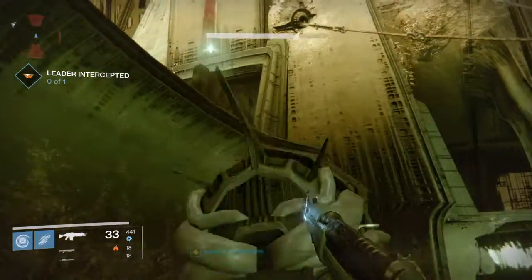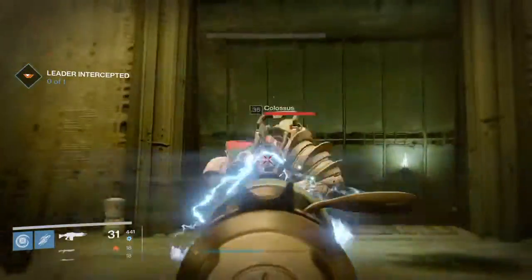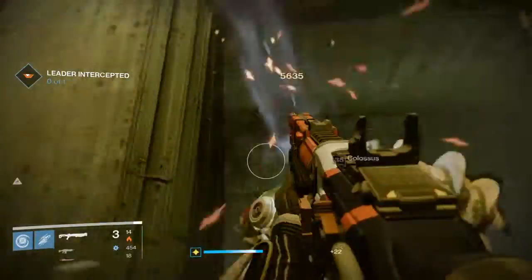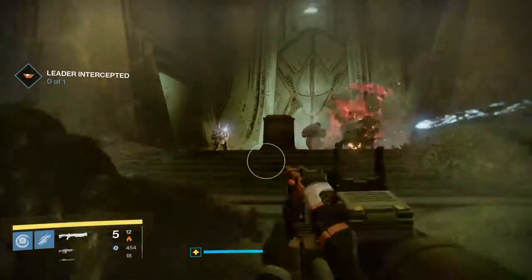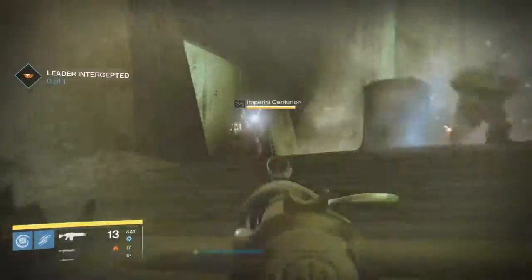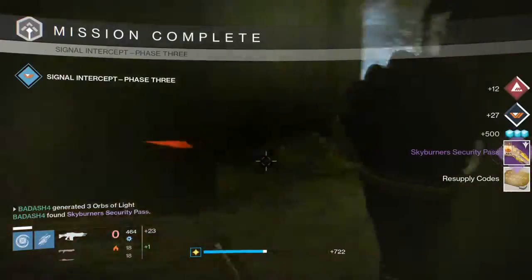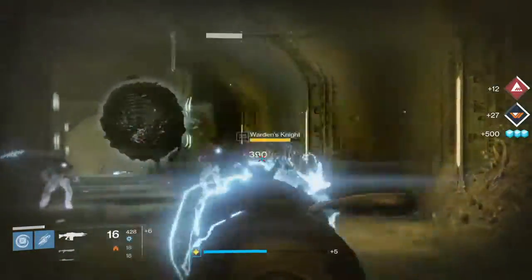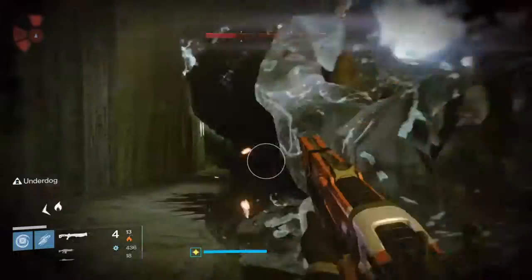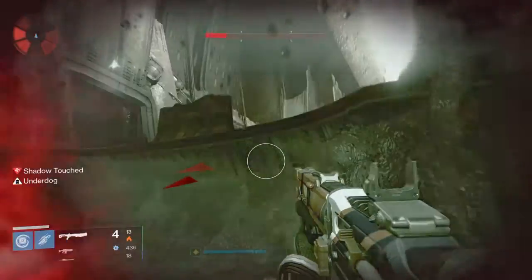Let me try to do this real quick without falling. Let me take out this Colossus real quick. So where's our leader? Let me take him out real quick. Imperial Centurion — hey pal. Skyburner Security Pass — that's what you want to get, guys. That's how you know you've done it. I'm probably gonna die right here, but it's okay if I do, because I've already completed the thing and I'm shadow touched.